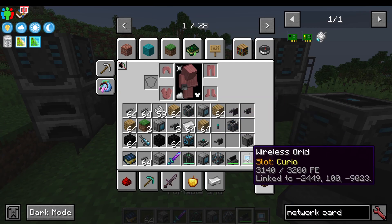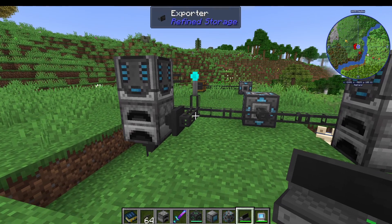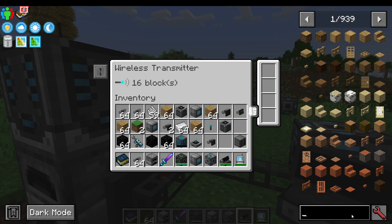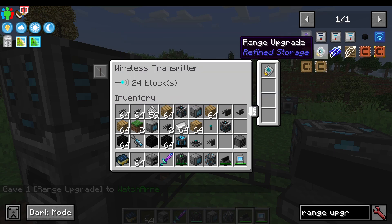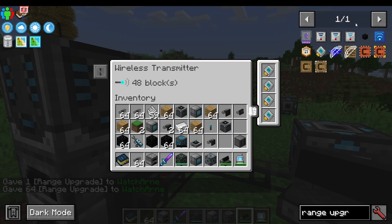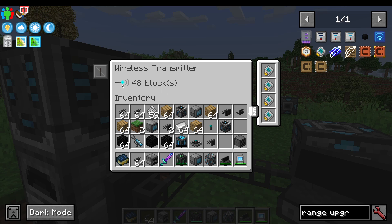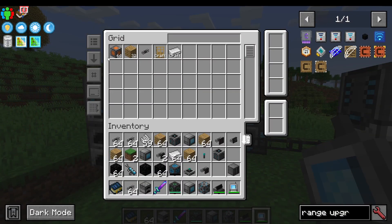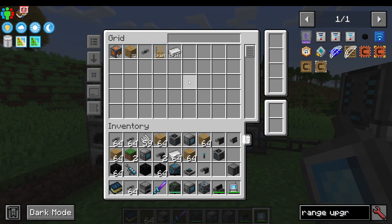Lastly, we have wireless grids. Wireless grids actually connect to the network. I'm going to place a wireless transmitter down — if I right-click on it, you can see it's 16 blocks range. I can add range upgrades: one upgrade takes it to 24 blocks, and then up to 48 blocks. Some add-ons to Refined Storage will give you crazy big ranges. This wireless transmitter will now transmit the network 48 blocks away. I can just right-click my wireless grid and it can access the items in the nearby network — it's literally like your phone connecting to your Wi-Fi at home.